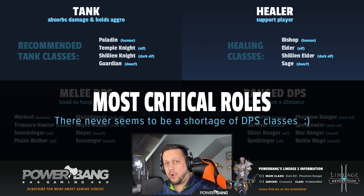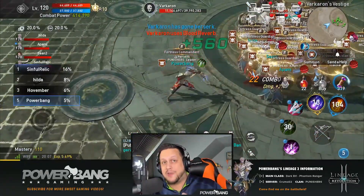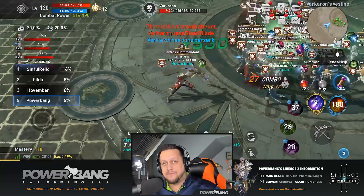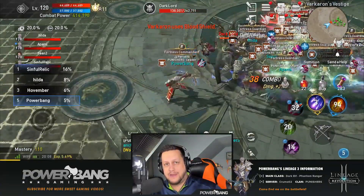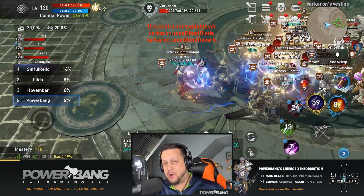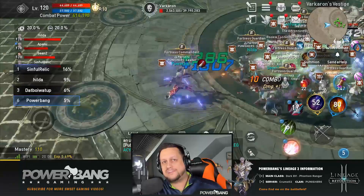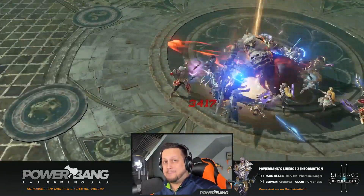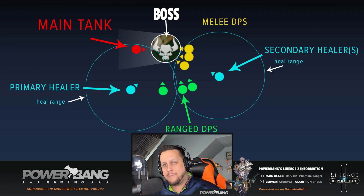Damage dealers are simply there to burst down the boss as quickly as possible and take care of adds quickly. DPS classes need to stay out of harm's way, which means if a tank is facing the boss on the left side, it's great if melee DPS is on the right side. That way if the boss is swinging wildly in front and damaging the tank, he's not also cleaving multiple characters at once and making the healer's job much more difficult. Let me put together a diagram on screen to show an example of how you might stagger your classes in a boss fight.